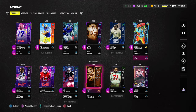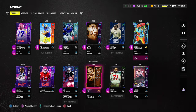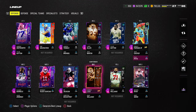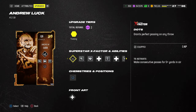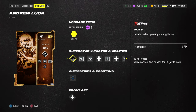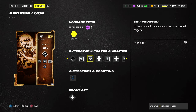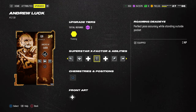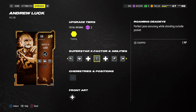For my team setup, I want to give a little update as to what I'm doing as far as end game goes. We're going to be rocking with Andrew Luck at quarterback. The abilities we're going to have on him are the Dots X Factor, which basically gives him built-in Fearless once you get this X Factor lit up. He has Set Feet Lead built in, gift wrap, and Roaming Dead Eye, which is super effective.